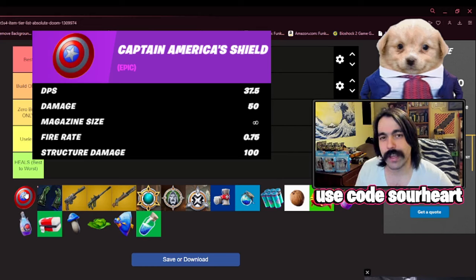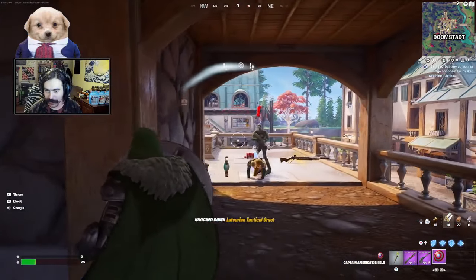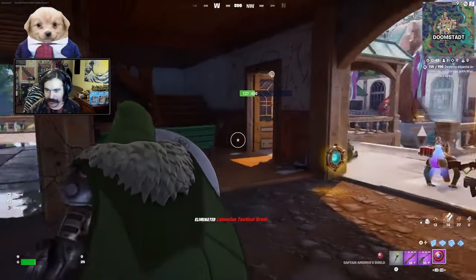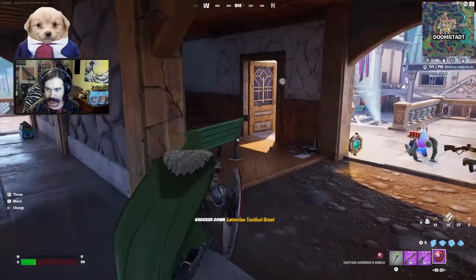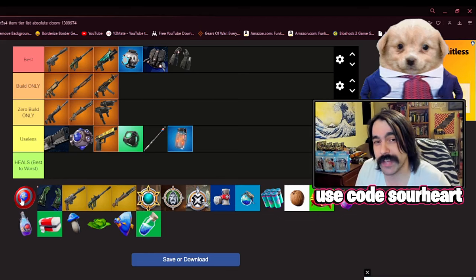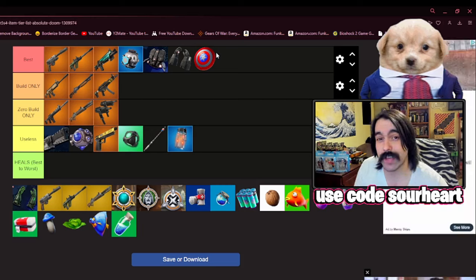Next, we have Captain America's Shield. The projectile part of this item is not that interesting — it does a bit of damage and has quite a wide boomerang effect. But more importantly, you can charge and block damage with it, making it very similar to the Balista Shield of old. Though I should note you cannot fire a weapon when you are in charge mode — you have to switch off the shield to get to another weapon. In spite of this, there are still quite a few broken exploits and tech you can do with this. It borders between the best and useless, but currently I'm going to put it in the best because it rewards smart thinking. I expect this to change as Epic Games nerfs items as they normally do early in the season.